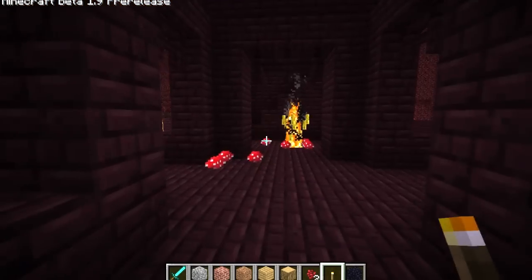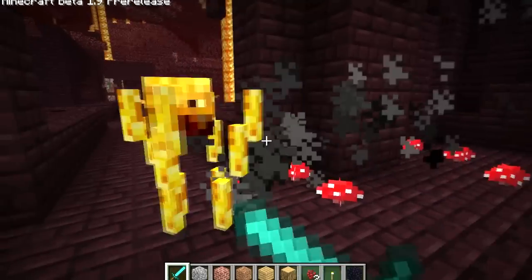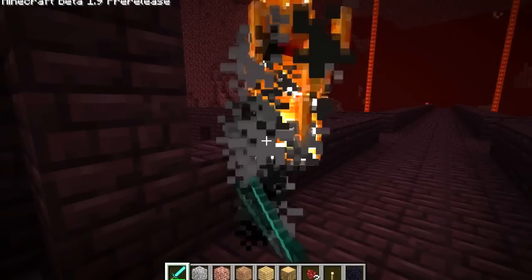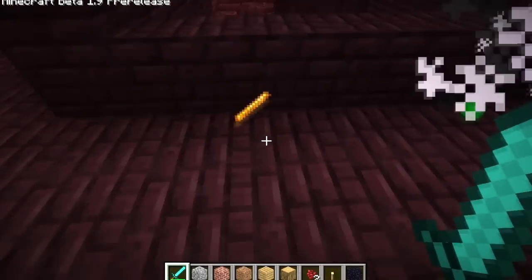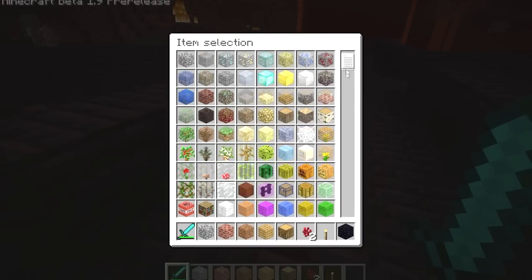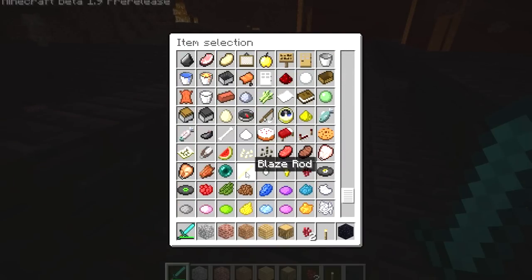Would be nice if this were a real gate. I don't know what this is but it looks like a soul. It dropped something — a blaze rod. I don't know what it's for but maybe we can find out.